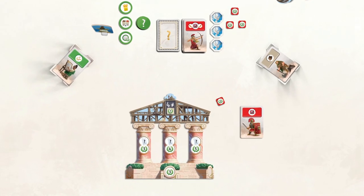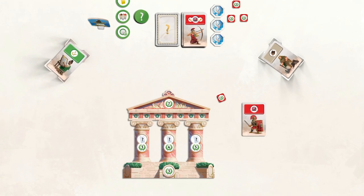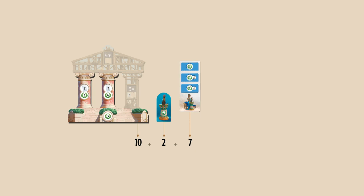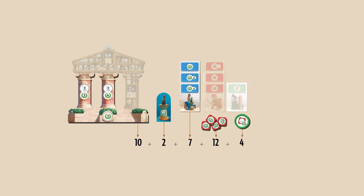When a player constructs the final stage of their wonder, the game is over at the end of that player's turn. Add up the victory points shown on the constructed stages of your wonder, the cat token if you have it, your blue cards, your military victory tokens, and your progress tokens. The player with the most points wins the game.